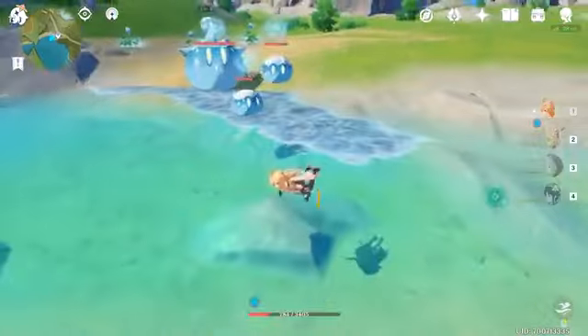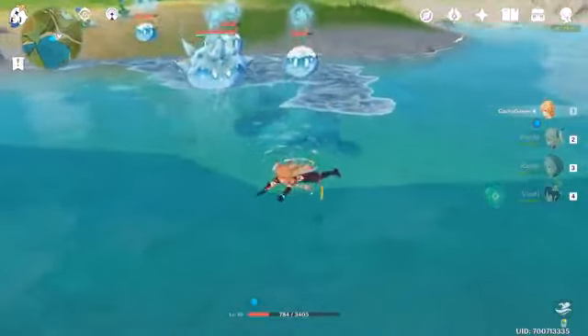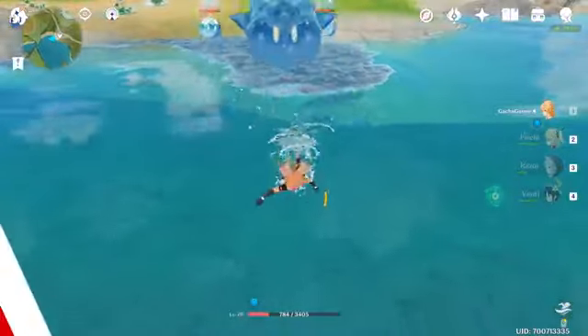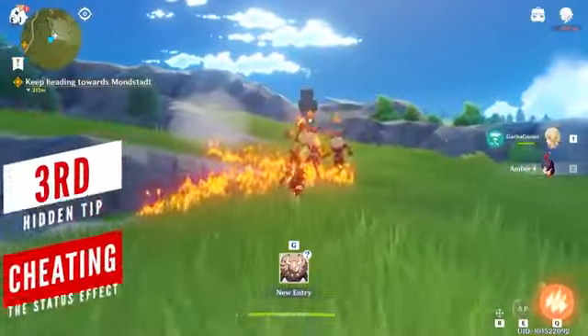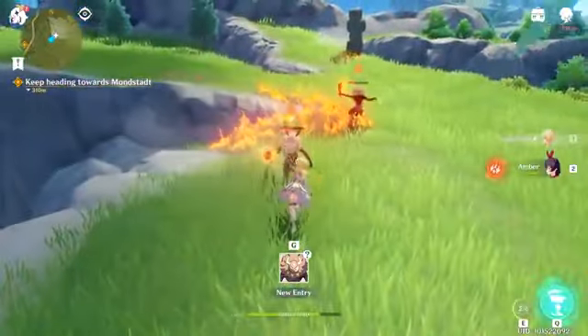Not all enemies are susceptible to drowning — this exception only applies to cryo slimes and possibly other frost-type creatures. It's hard to pay attention to elemental statuses since they don't really bother you that much when you're just starting out in the game.